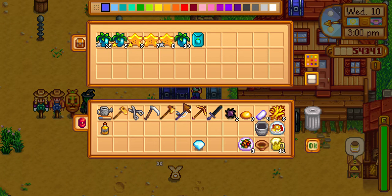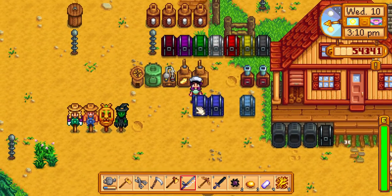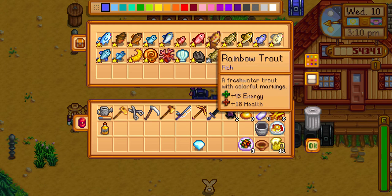This chest is all my ancient fruit and star fruit — it's the midway point between the house and where I'm actually growing the ancient fruit, so that's why it's here. This chest is all my fish. I used to have one of each type of fish in each star quality — regular, silver, and gold — but there was just too much. So I ended up selling the regular ones, making sashimi out of the silver quality, and just keeping the gold ones.